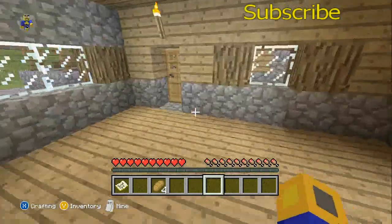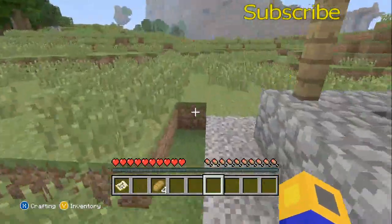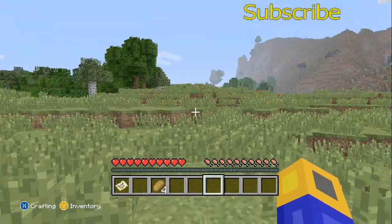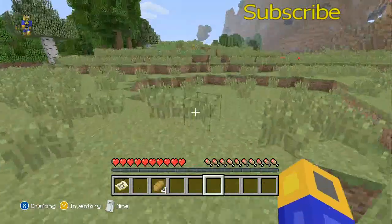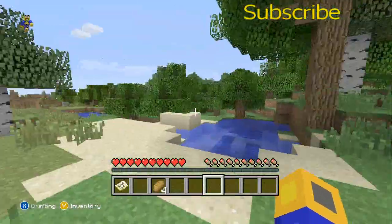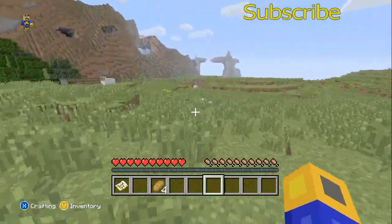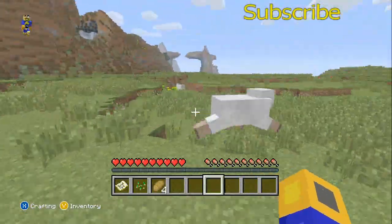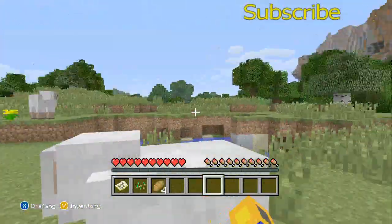So that we may make this our spawn point while we get things situated with food supply and other things. I'm looking for sheep. I think I remember seeing sheep towards — okay, this works. And there are three of them here. To make a bed, you're going to need about three wooden planks and three wool.